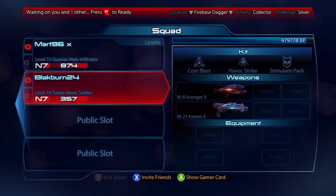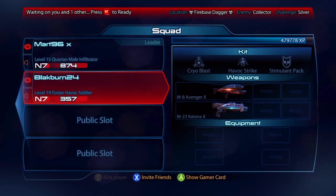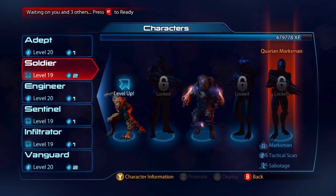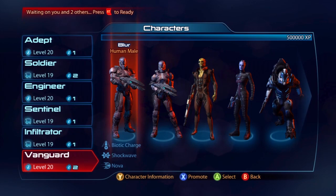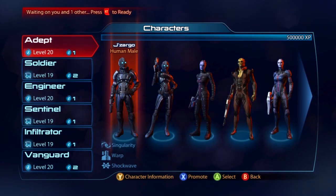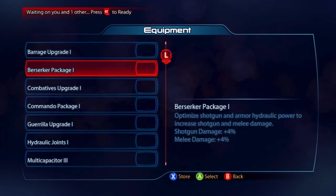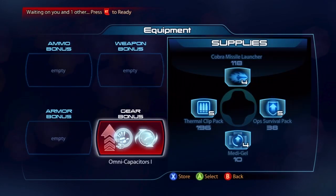Only one person in the lobby so far. Why does that font look different? There's a swirly symbol showing a number — is that how many times I've promoted a certain class? Soldier twice — I would have expected Adept or Infiltrator. That must be what it means: how many times you've promoted a class. I'm not super big on the promotion side. I don't really need equipment since it's only silver, but there's one equipment that never runs out, so why not? I think it would be a tech power — cryo blast is a tech power. The other guy is N7 level way up there.